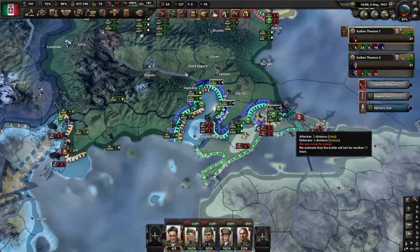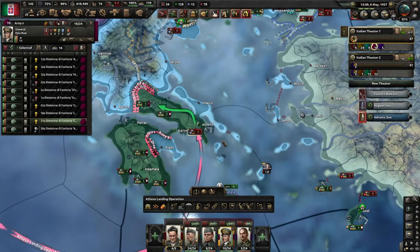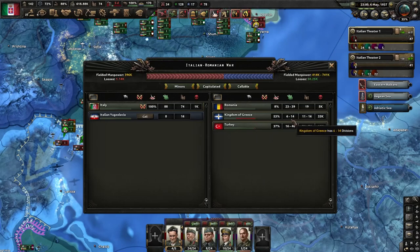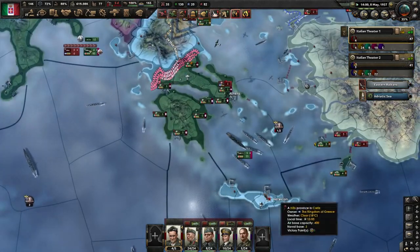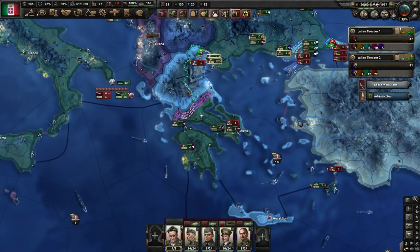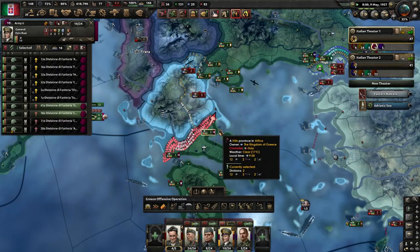Up here everything is going very well and we did get Athens — very happy about that. Greece is not giving up yet but they don't have many units left. Since they have Crete and we are not going to bother going to Crete, we do need to take basically everything on the mainland, otherwise they will not surrender.